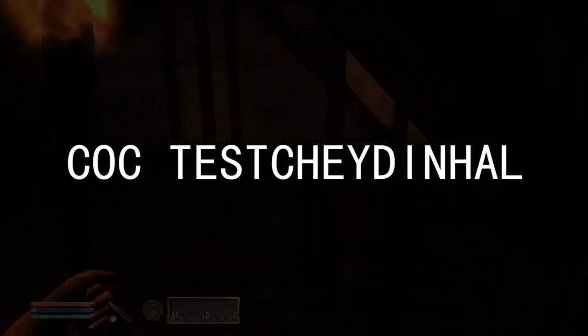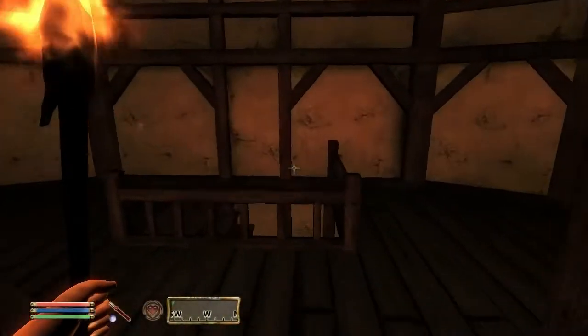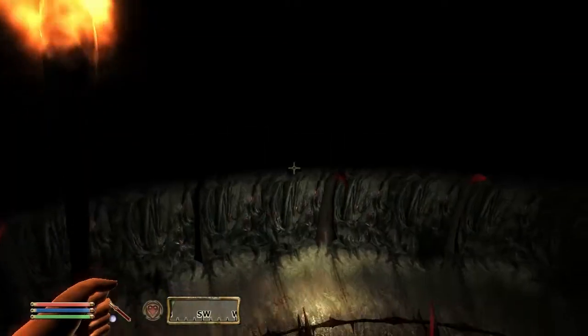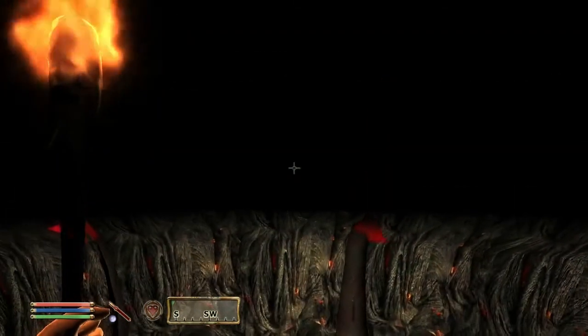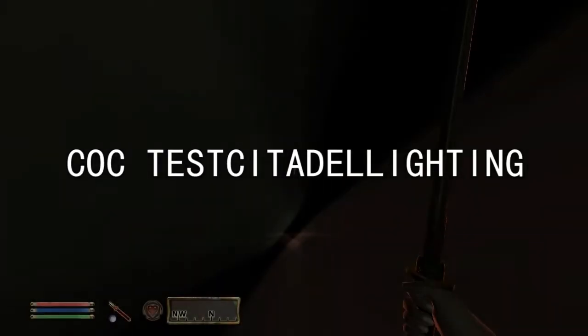C.O.C. Test Chadenhall. A rather empty looking Chadenhall house. C.O.C. Test Chadenhall Upper. Another rather empty looking Chadenhall house. C.O.C. Test Citadel. An empty floating chunk of one of those towers in the Realm of Oblivion. Poorly lit too. Nothing here — you need to use TCL to get onto solid ground first anyway. C.O.C. Test Citadel Lighting. Just two light rays. Yep, that's it.